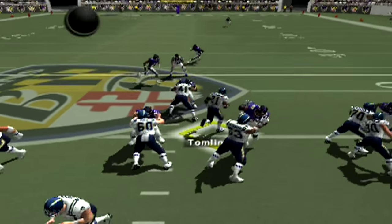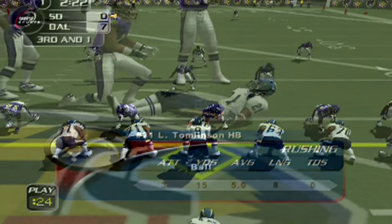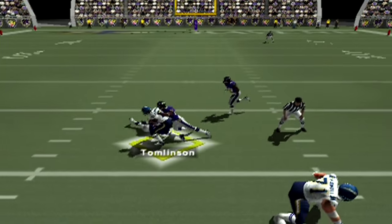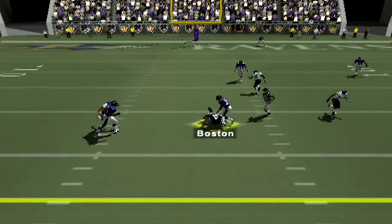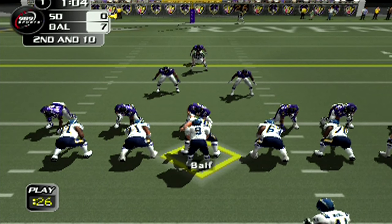I wanted to take on one of the top defenses. They got Ray Lewis. We get a big block on Ray Lewis, but the safety is there to bring down LT after a nice gain of about 9. Then third and one — Thomason shoots out of a cannon and picks up a big first down. I just love the fact that you can hit turbo and these guys run fast. In Madden, it seems like when you hit turbo they have to gear up, kind of like an old cartoon.